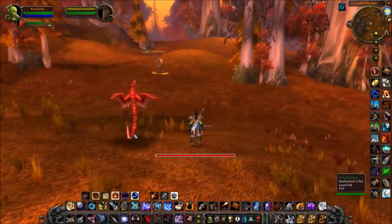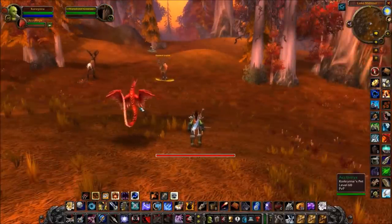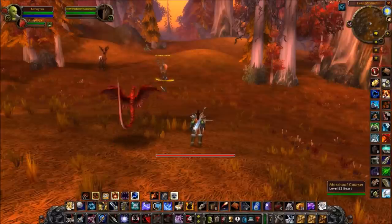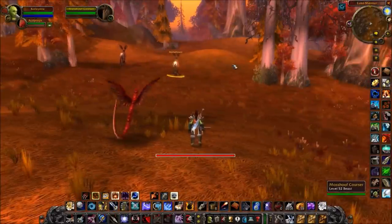One important thing to note is that you and your pet both have separate aggro tables. So if I send my pet in to attack a target, I'm invisible to that target until I actually attack it, and vice versa. We'll get into that more later.